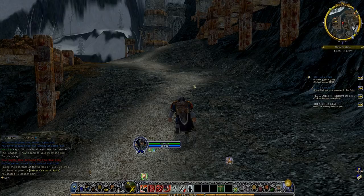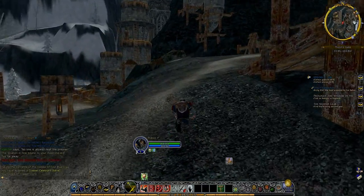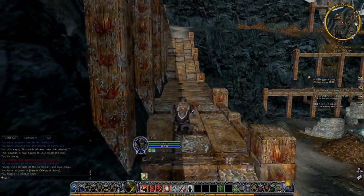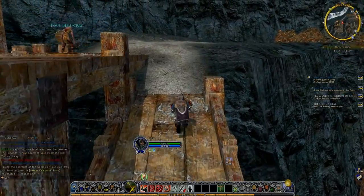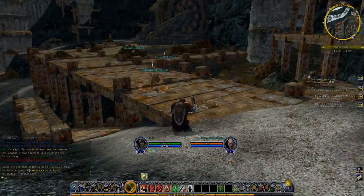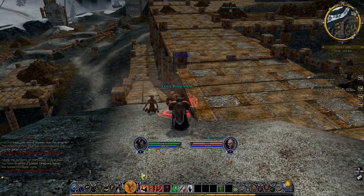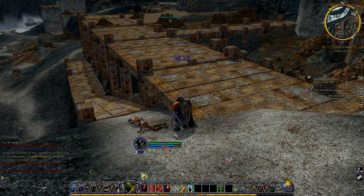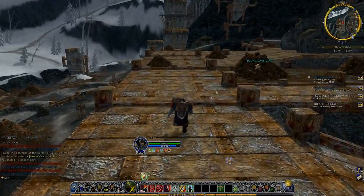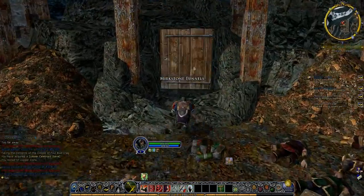I think it's the same cave I went to when Elrah — or whoever was hanging about outside — for a quest during the intro. Probably. Foul Brew Blue Crag. I'll probably need to start using those Anthems of War. There we go — Merc stone tunnels.